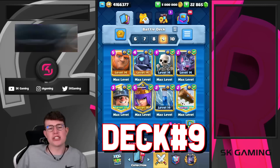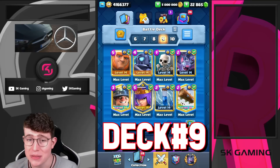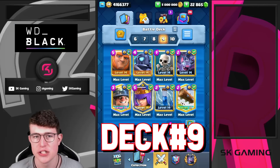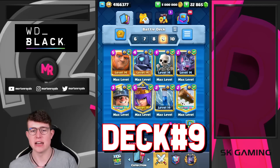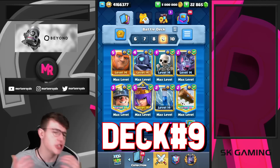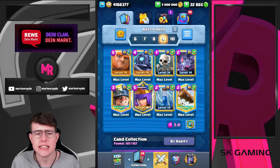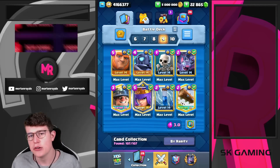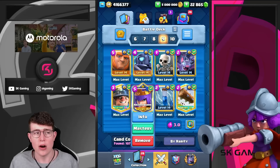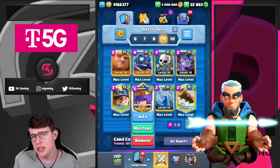Deck number eight is a cheap Giant cycle deck that I love to play. You can sub in Goblin Gang for Skeletons, or Magic Archer for Archer Queen. This is by far the best Giant deck for me right now. If you want different Giant options, Giant Graveyard or Giant double Electro with fireball zap miner are always there, but this is the spicy pick. Use Musketeer if you don't have Archer Queen.